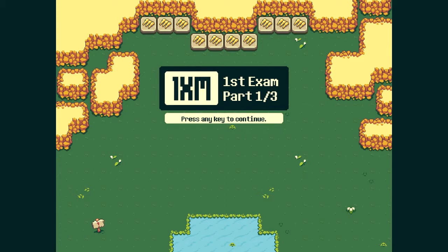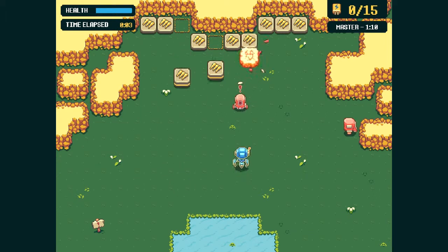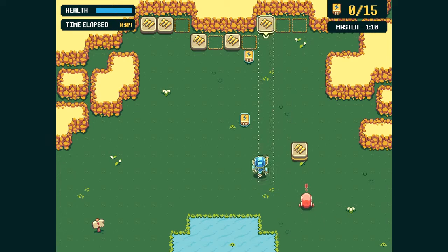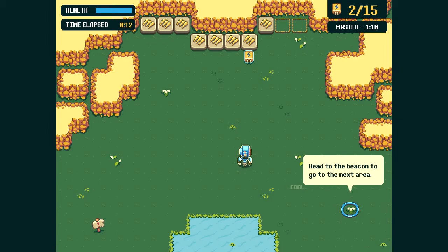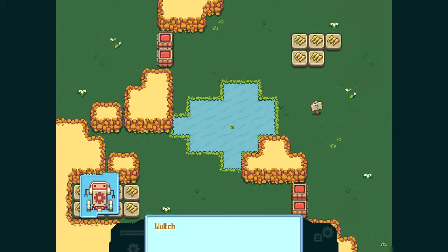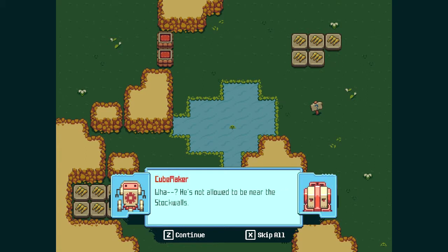So in this game, we are Android, this guy in the bottom here, and we have the ability to pull cubes. As such, we are a cube tractor. Basically, our goal here is to gather as many of these battery things as possible, and then move to the next beacon, which usually involves defeating all of the enemies on the map. On screen it shows the keyboard controls, but I am actually playing this on the Xbox 360 controller — it is completely compatible, you don't have to set anything up, it just works straight off the bat.